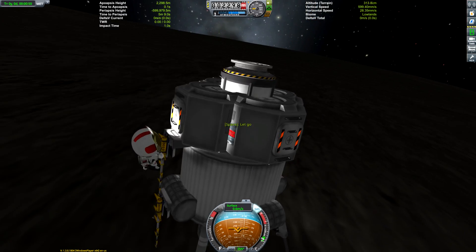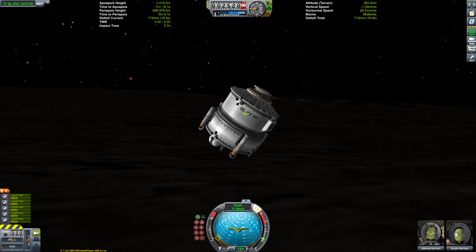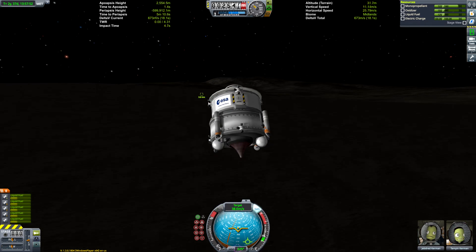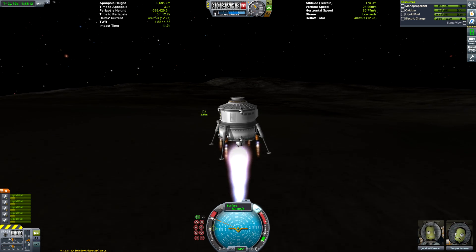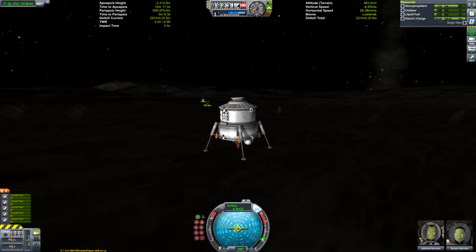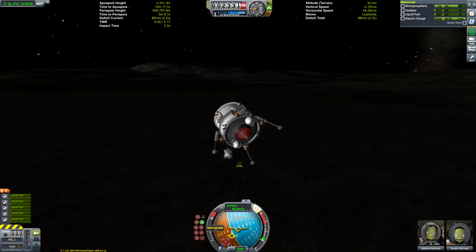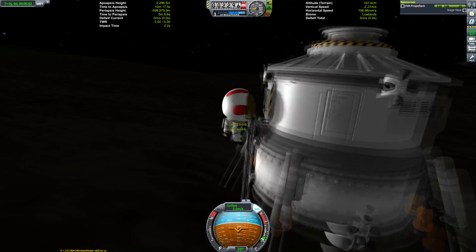Jebediah gets back in his module rather than running 3.8 kilometers in a big heavy spacesuit — and KSP Paul's stranded Kerbals are hungry and probably not up for running the distance either. Luckily there's a lot of fuel left in the lander, so we can use that remaining fuel to fly ourselves over to the rescue craft and minimize the amount of running the Kerbals have to do. With a mere 44 meters per second of fuel remaining, we cut it quite close.